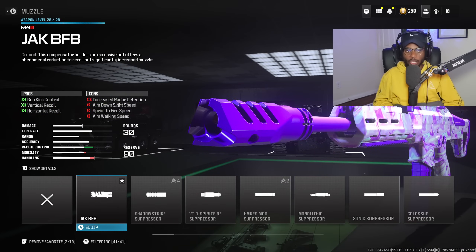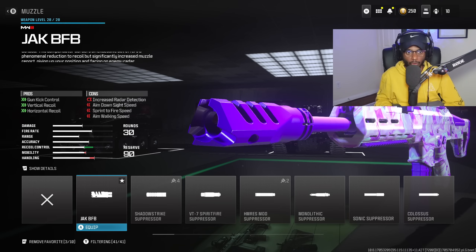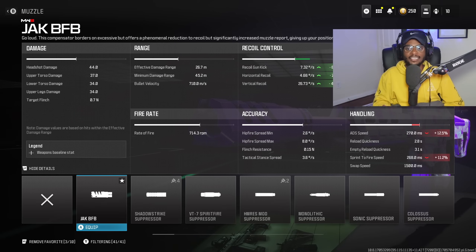For the muzzle, we are going to be rocking the brand new Jack BFB muzzle. This is phenomenal, drastically improving our gun kick control, vertical recoil control, as well as horizontal recoil control. The only negative about this attachment is your radar signature is going to be on the map 30% longer.